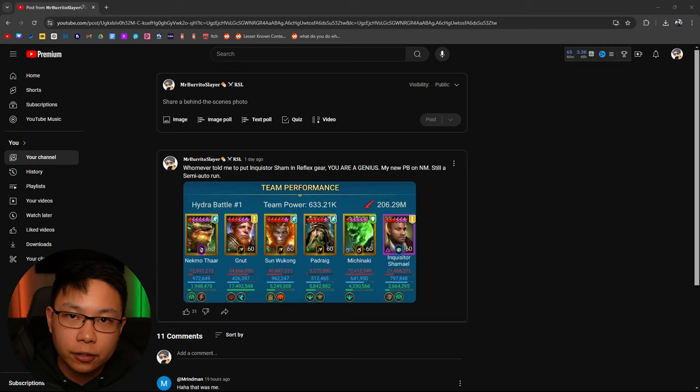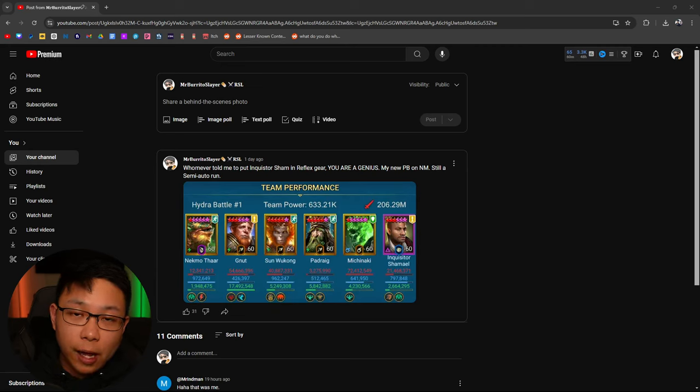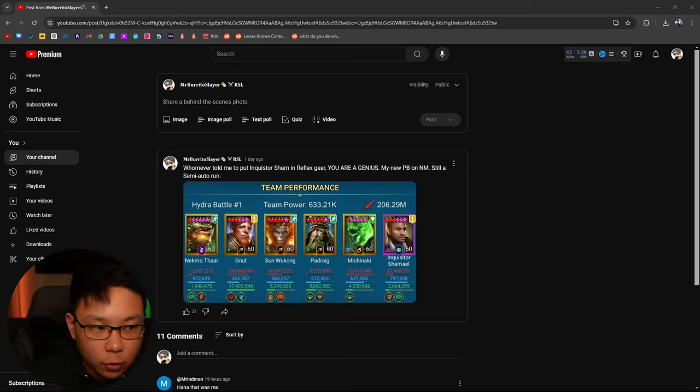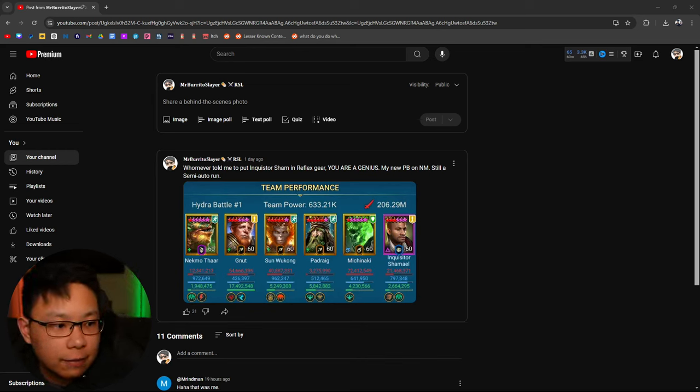Thank you guys in my community for commenting and letting me know how I could improve the run and the team. The main thing I gathered was that Inquisitor Shamael was more or less being wasted in a lethal set. Let me explain further and show you what I mean.